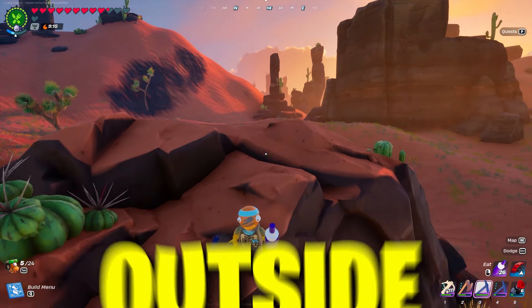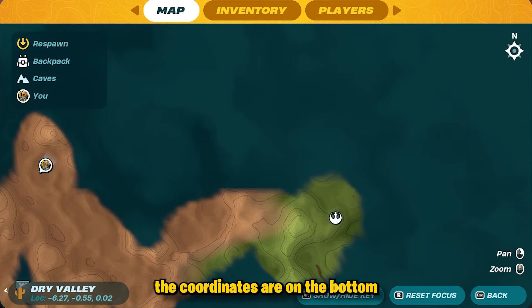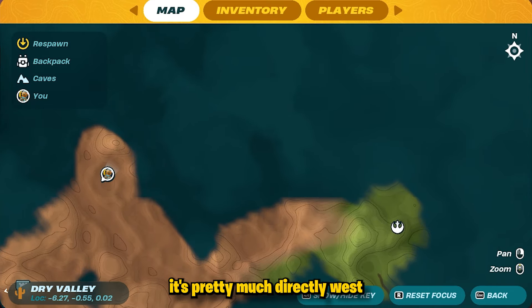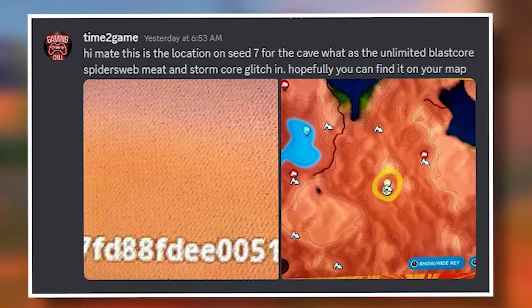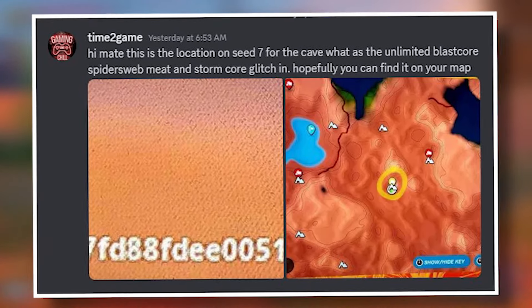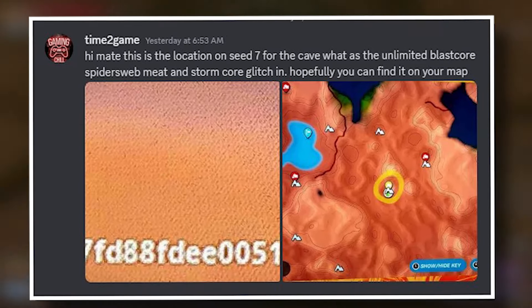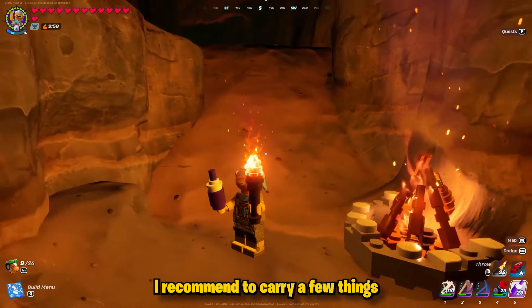This cave might look normal on the outside, but on the inside it's actually a glitched cave. The coordinates are on the bottom left of this image, and it's pretty much directly west of the brand new Star Wars cave when you create a world on seed number seven. A huge shout out to my guy Time to Game from my Discord server — he dropped this in to let everybody know this is a really solid way to get unlimited blast core and storm core on this seed.